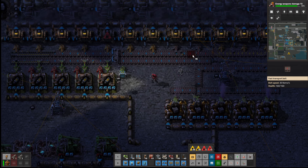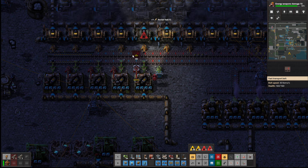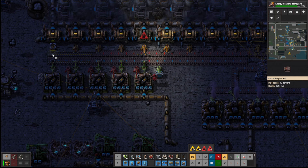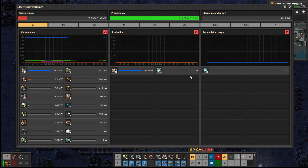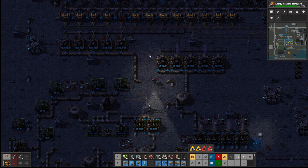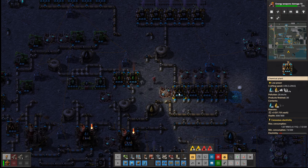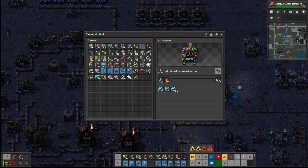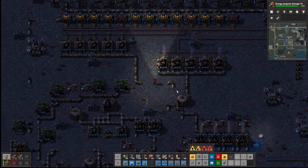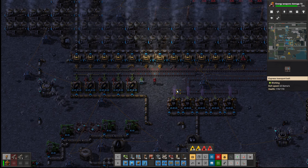We slow down the belt so it can — yeah, actually that splitter doesn't have to be there anymore. I think we're getting somewhere. See, everything's sped up a bit — we're now at 21 megawatts. And these are going — Mr Petrol is what we want to get going. Yeah, that's definitely — Factorio 2 has really changed the game.